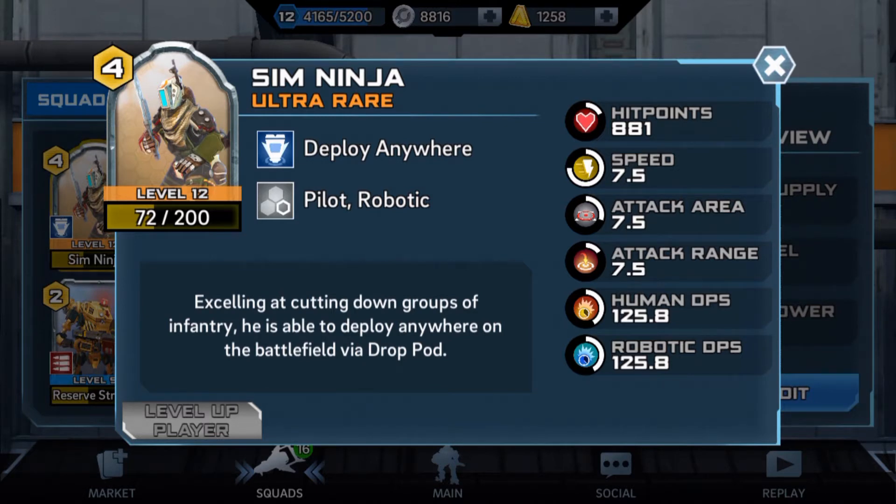the pack when I hit level 12, so that was something great. A lot of people want the Sim Ninja and I had the chance to get him, so here it is. Let's see what he does.